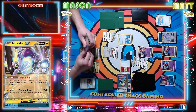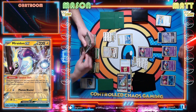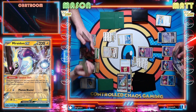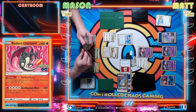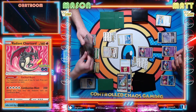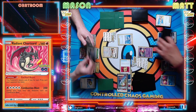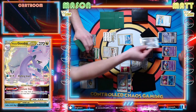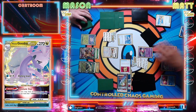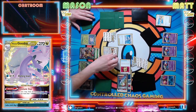In this situation I'm contemplating between playing Judge or just bossing up the Goodra V-Star. I know you don't have Mirage Gate in hand but that doesn't mean you don't have another Colress. I think because of the other cards in my hand I am gonna go ahead and Boss's Orders Goodra V-Star this turn. And we will just pass there.